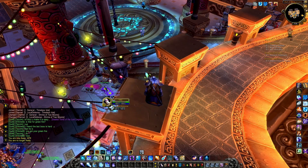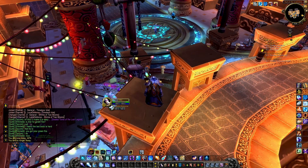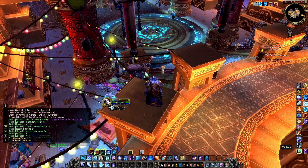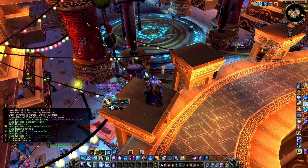We'll be using my Frostmage as an example here. As you can see I have a variety of different abilities, some of which I'm going to need to keybind, and some of which I can just click on. It's very important that abilities that I use frequently are keybound, and that they are bound to keys that I can reach very easily.